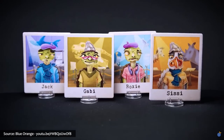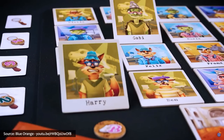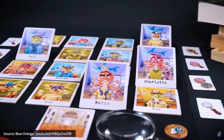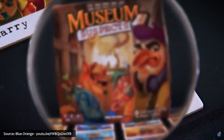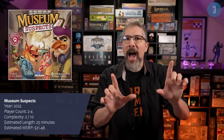Next is Museum Suspects, in which a team of highly skilled investigators have been called in to discover which of the 16 suspects they've assembled have stolen a priceless relic from the museum's gallery. In this deduction game that includes a bit of betting and bluffing, some clues players will discover will be more valuable than others, so solving the case will require finding the best ones while obstructing everyone else's investigations — compiling crucial clues and zeroing in on the right suspect before the culprit escapes the museum.